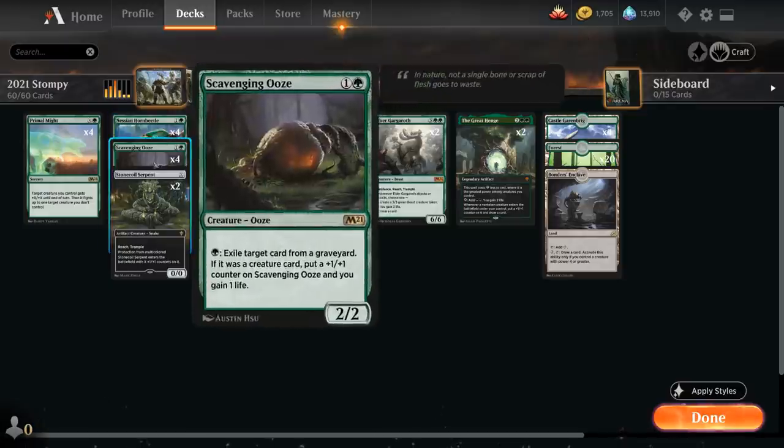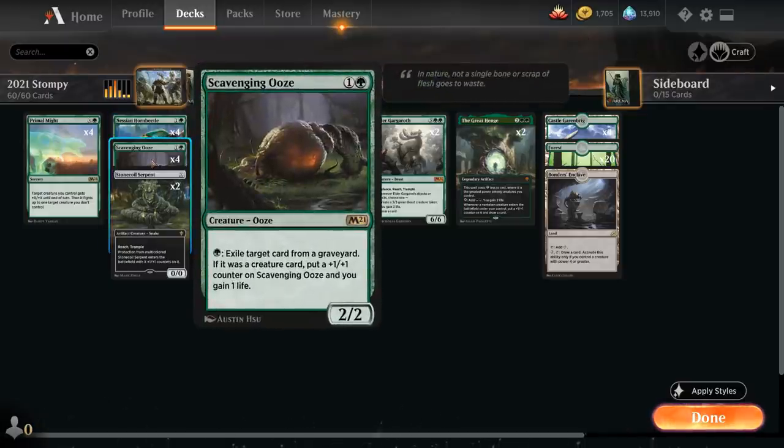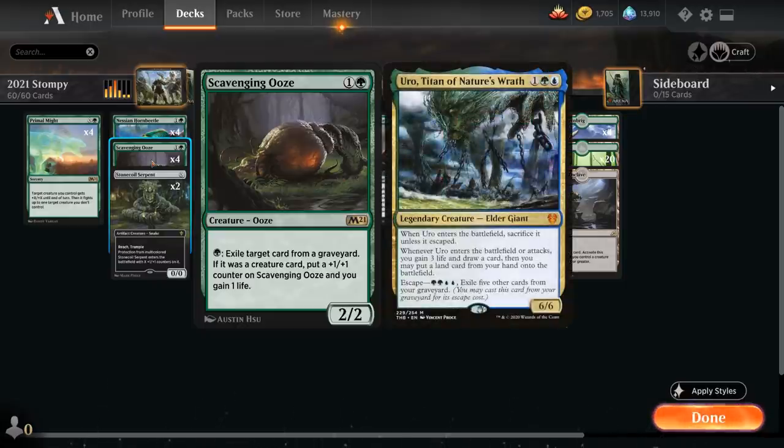We also have the full playset of Scavenging Ooze, a two-mana 2/2 Ooze. For a single green we can exile target card from a graveyard, and if it was a creature card we put a +1/+1 counter on the Ooze and gain one life. This is great in grindy matchups and also great against graveyard strategies or escape creatures like Uro, which will be quite popular after rotation.